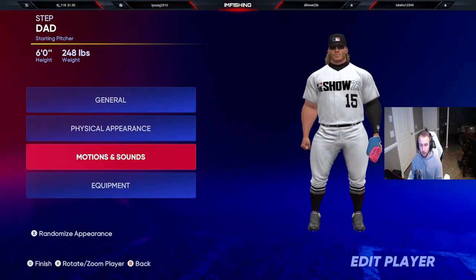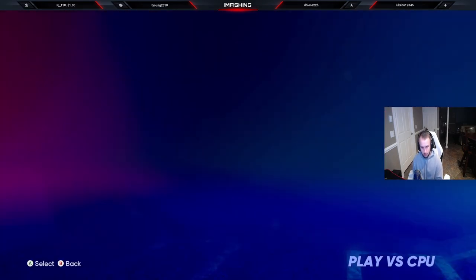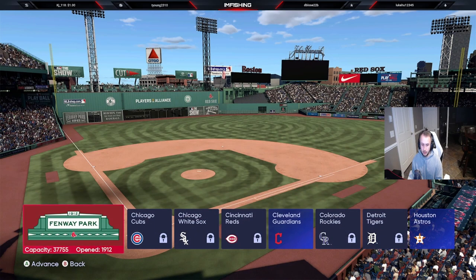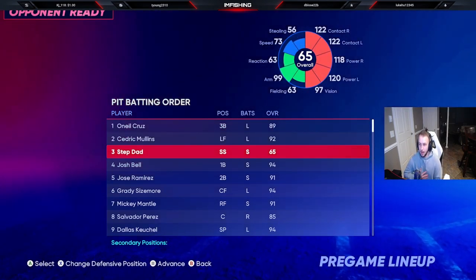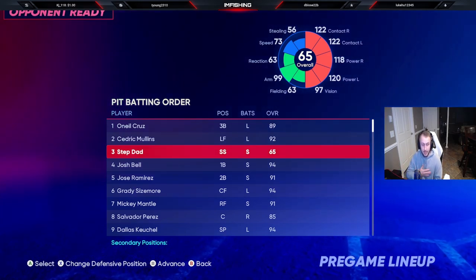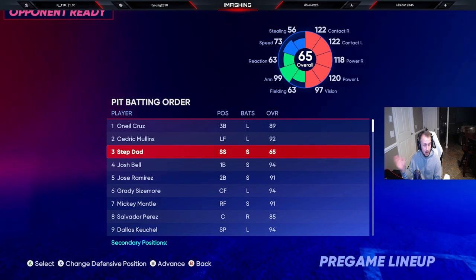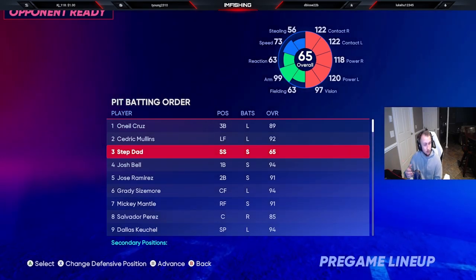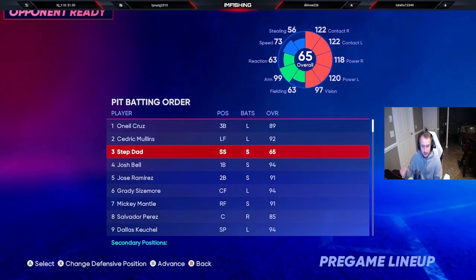Now I want to show you guys what he actually looks like in game. We're going to go to single player mode and play a CPU game. If you want to see what he looks like and his actual stats, you can go here: single player, play CPU, you don't have to go into an actual game. Click home, select any park — we're just trying to see the guy's stats. If you go over here, you're going to see that my ballplayer has 73 speed, which is solid in this game — not 99, but very solid. This guy is focusing on hitting the baseball: 122 contact right and left, 118 power right, 120 power left, and 99 arm with 63 fielding. I told you the fielding is only bronze, but for me he's played very well and makes a ton of great plays — diving plays. He's a monster. But he rakes.